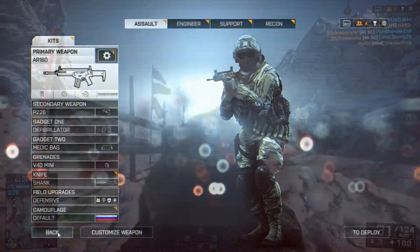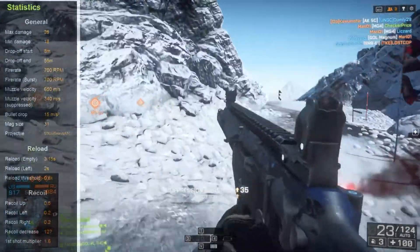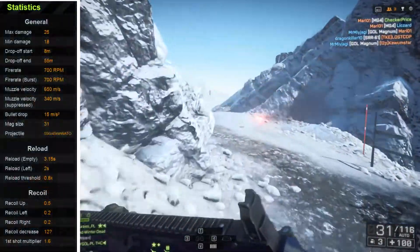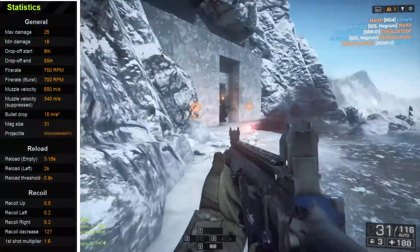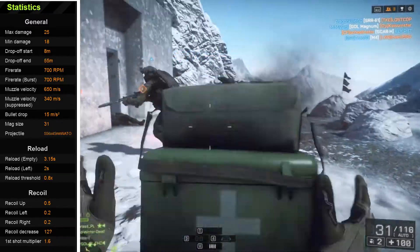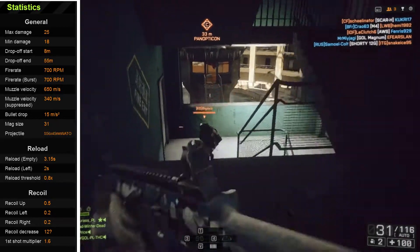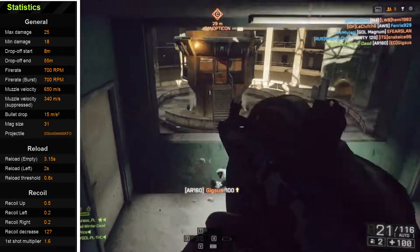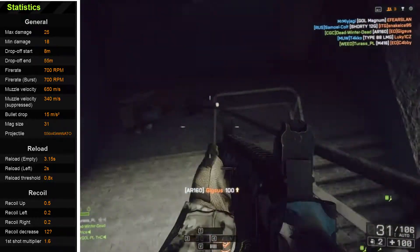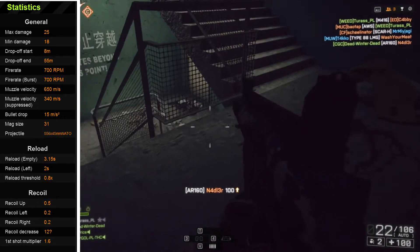Let's take a look at some of these stats, courtesy of the simthic.com guys and gals — thank you very much to them, they do a lot of hard work. The max damage for this weapon is 25, minimum damage is 18, very typical for an Assault Rifle. Drop off starts at 8 meters and ends at 55 meters. The rate of fire is 700 rounds per minute, which is a fairly fast rate of fire.